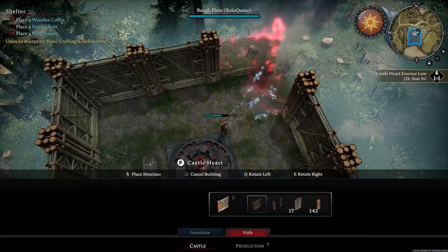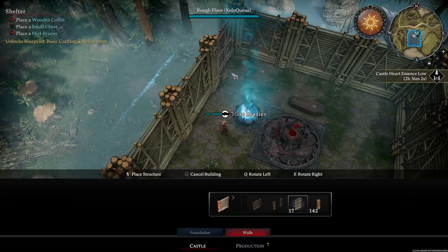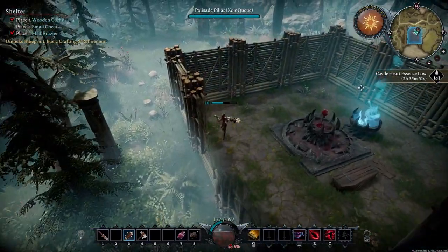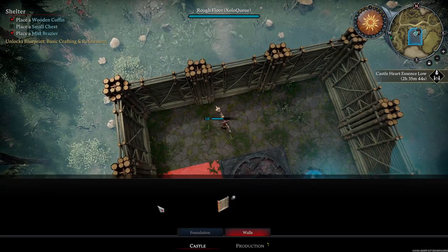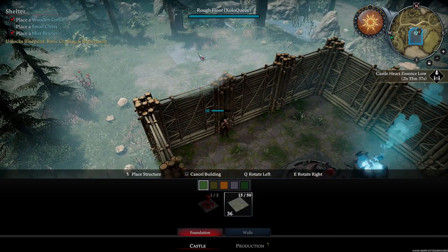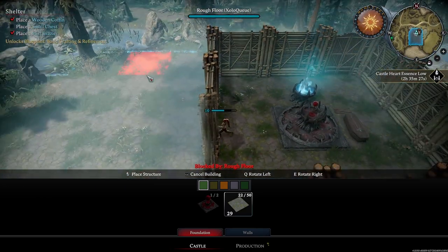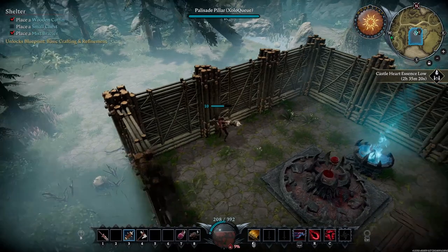Now we have our Palisades up and we are protected from the sun. I'm going to make sure to put my Palisade gate here. I usually start off with a square and try to place it somewhere in a center spot on the plot so I have a little bit of space to branch out. What I'm going to do is place some rough floors to make sure no trees grow back in those areas, because if you don't place your floors early, trees and wildlife will just spawn in that area and respawn.